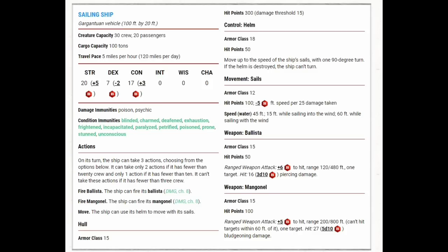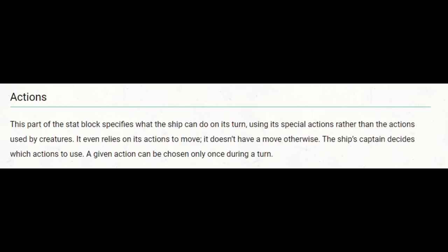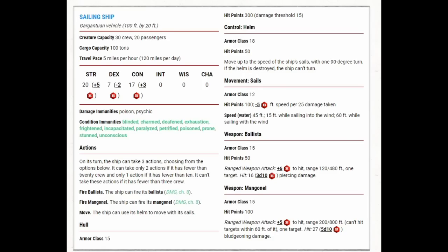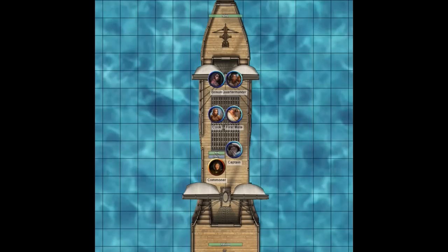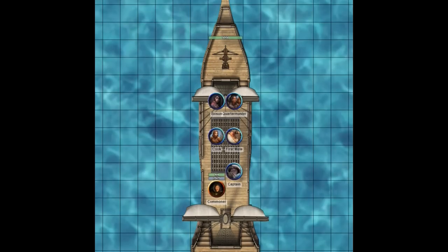Our ship action options are: fire ballista, fire mangonel, and move. The ship doesn't move in combat unless we use an action to move. The rules say a given action can only be chosen once during a turn, so with three possible actions and three actions per turn, we'll do all of them once — unless we lose crew and are unable to do so. I've set up the ship here at 100 feet long and 20 feet wide with crew placed.